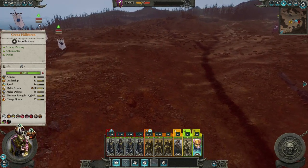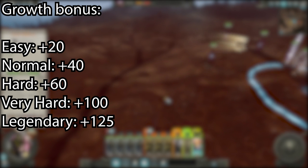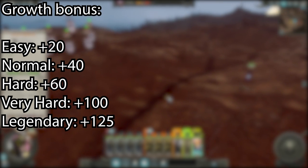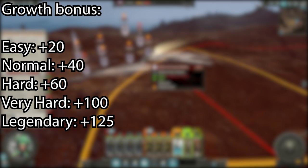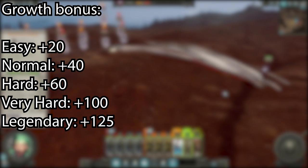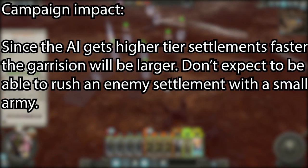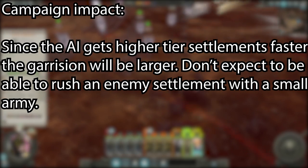The AI gets a bonus to growth. The bonus goes from 20, 40, 60, 100, up to 125 depending on difficulty. Growth is a stat that determines when you can upgrade your settlements to a higher tier. As you can tell by the numbers, the AI quickly builds up their cities on the harder difficulties. So if you're playing on hard and above, remember that rushing an enemy faction might just have you face a large garrison and a lot of walls.